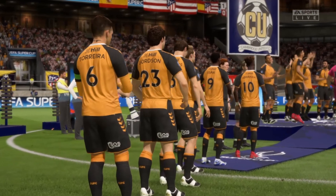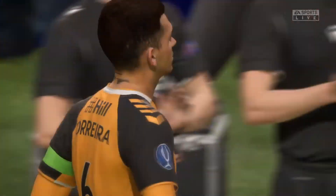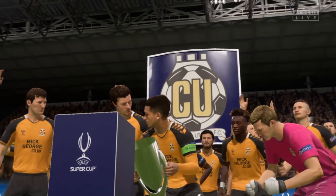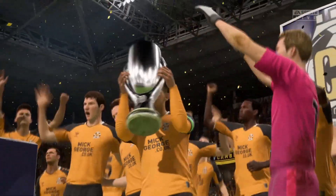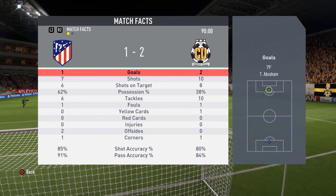The players now go to celebrate and lift the trophy as our captain Torreira will be the one to do so. This trophy will be the second trophy of the preseason for us, which is an amazing way to start off the season. Torreira picks up the trophy and lifts it as the team celebrates — we have officially won our second European trophy. It may not be a major one, however a trophy is still a trophy. There is the team picture as Cambridge United are UEFA Super Cup champions. Looking at the match facts, this was a game that could have gone either way, however since we had more shots on target we were able to score more and win the game.